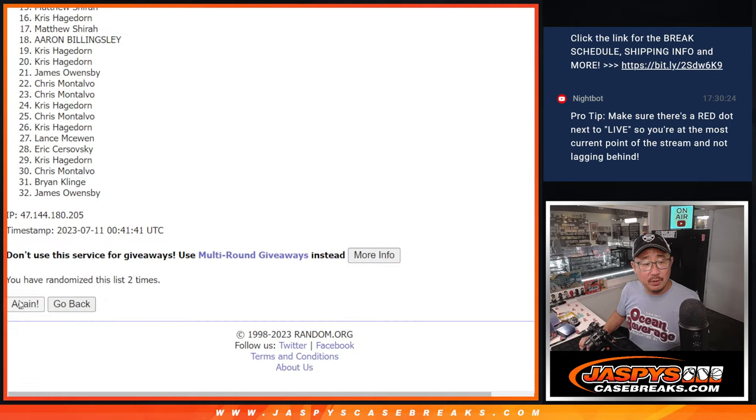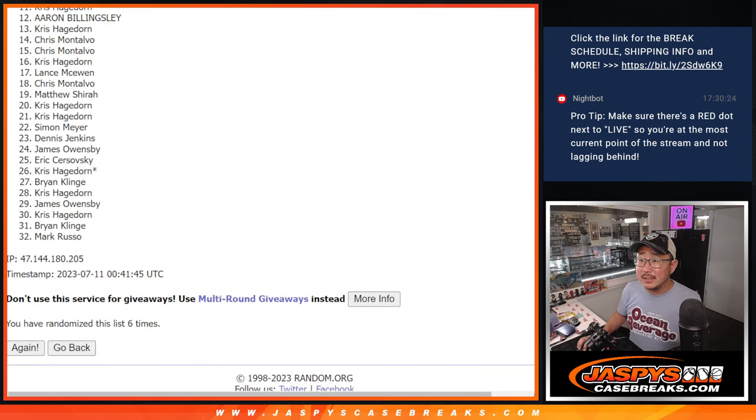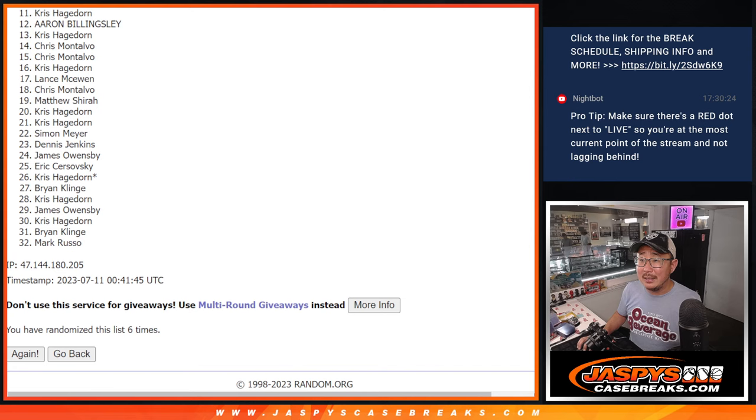One, two, three, four, five, and sixth and final time. All right, so from 11 on down, that's the close but no cigar spot. But surely Chris has enough spots to be up in the top 10 somewhere. For now, sad times for 11 through 32.